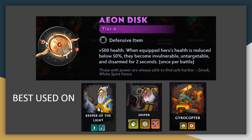Onto the Tier 4 items, we've got Aeon Disc. It provides a decent amount of health and 2 seconds of immunity — the unit cannot attack or be attacked — when it drops below 50% HP. The affected unit can still cast spells though, so it's great on spellcasters like Keeper of the Light, who can be placed up front to gain mana from opposing attacks and then use the immunity to finish the cast. When it triggers, all opposing units retarget to another unit, so it can drop aggro and get assassins off your damage dealer. Ideally it goes on Keeper of the Light, Sniper, or Gyrocopter, who have high-value cast abilities they can use during that 2-second window.